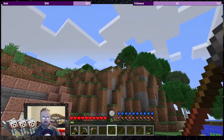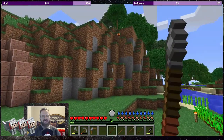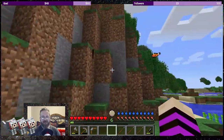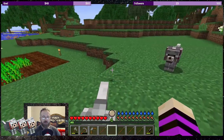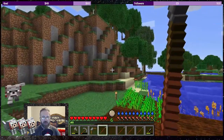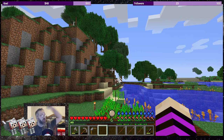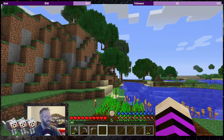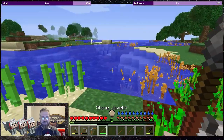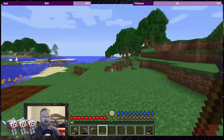These javelins deal more damage. You have to hold right-click to charge the throw — they have an arc on them. You can pick them back up, but hitting something deals durability damage to them. So they come back as a pickup after hitting a target.